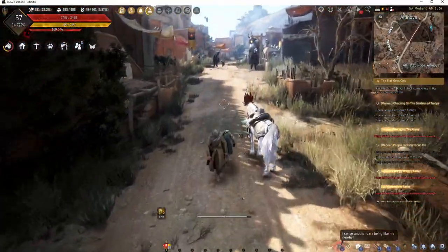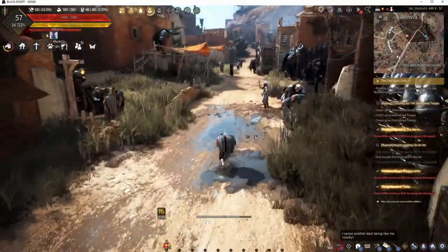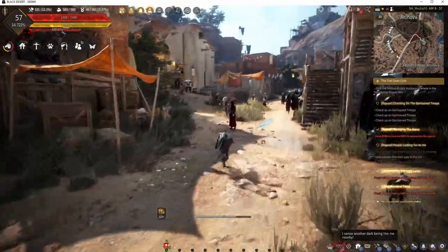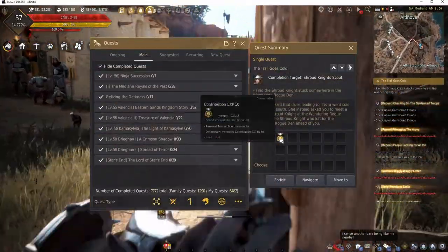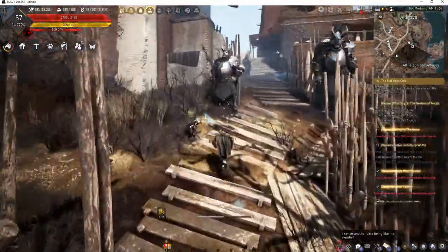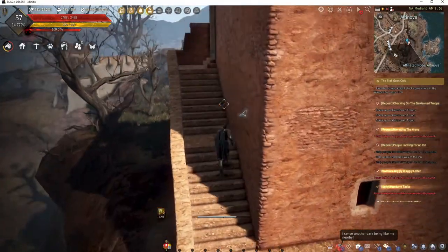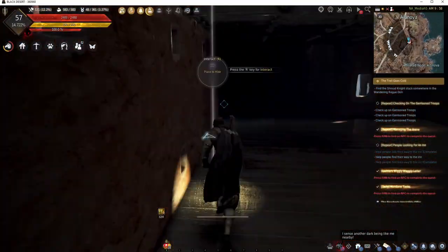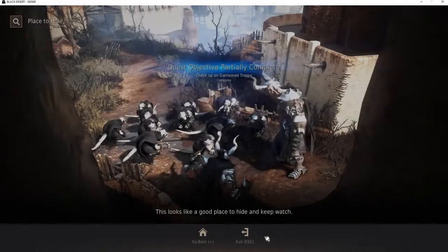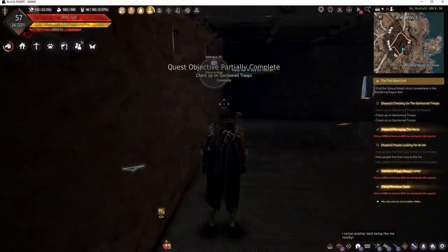We just interact with a certain spot — there's a little bit of climbing involved in this one. For the reward here, it's only 50 contribution — this one's very little. Head right up here and interact with that.